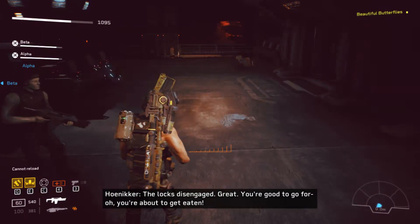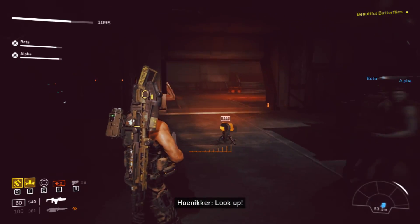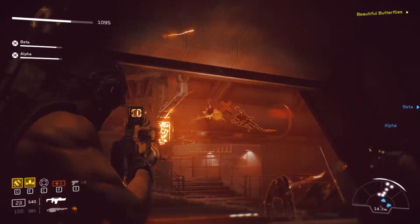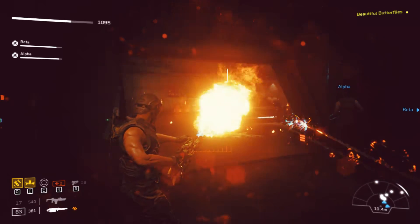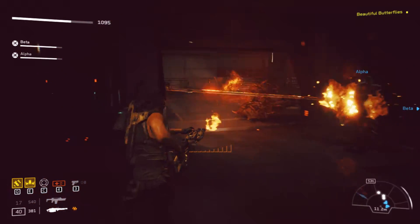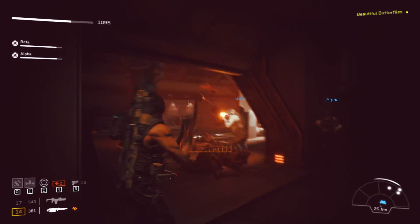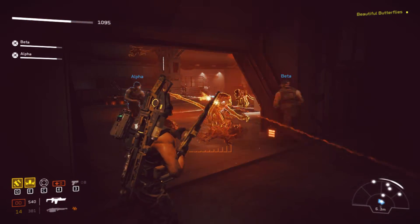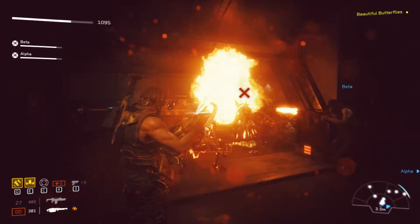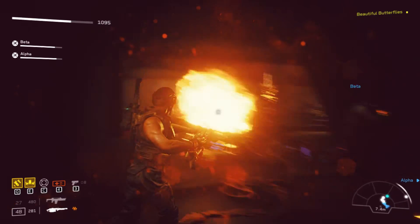The lock's disengaged — great, you're good to go. Oh, you're about to get eaten. Look up on the data cables. Maybe we're supposed to be outside — it'll be easier if we stay outside. But I always stay inside here when I do this mission. It is a lot easier with the flamethrower — I don't have to aim, just spray and pray.